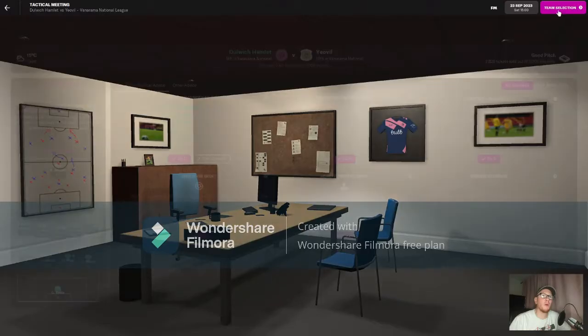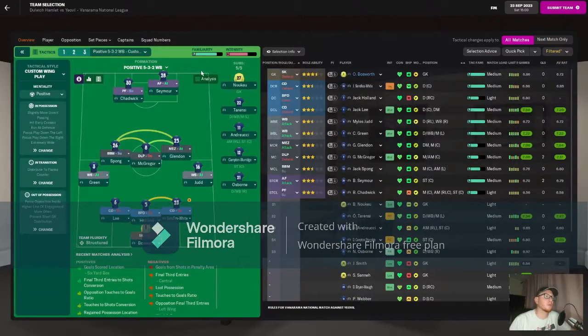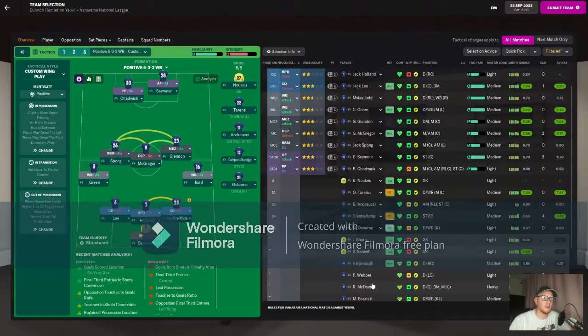The team for the Yeovil game sees Bosworth in goal, a back three of Lee, Holland and Byron Wye, Green and Judd in the wing back positions, Spong, McGregor and Glendon in midfield, and Chadwick and Seymour up front.